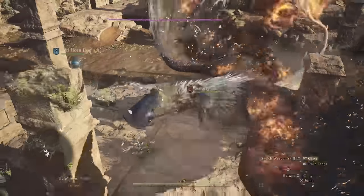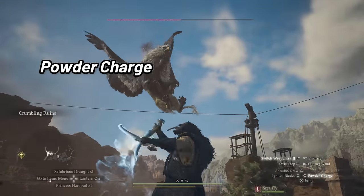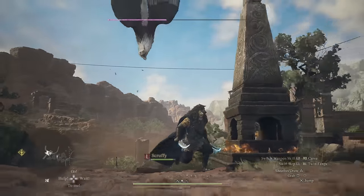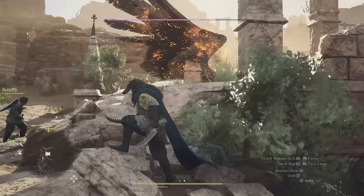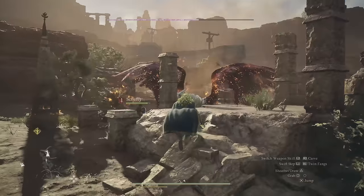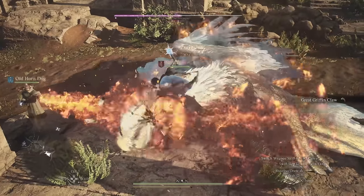Setting a griffin on fire will also prevent it from flying and drop it right out of the sky. Placing a powder charge as the Thief right on its face or wings will be most effective. The griffin's wings are the part most vulnerable to being set ablaze with flames.